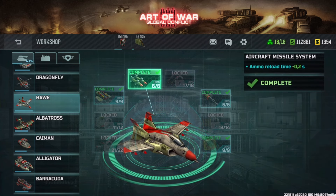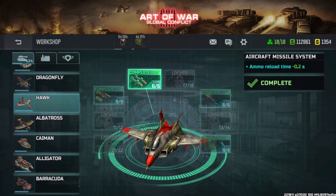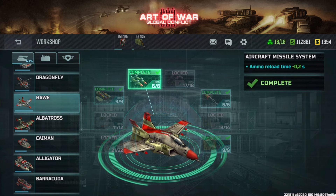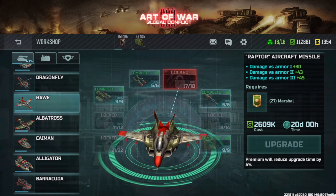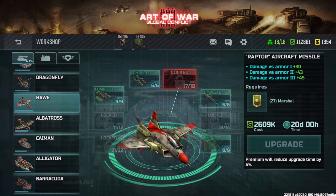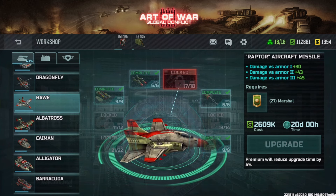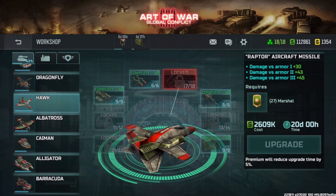Next, upgrade the aircraft missile system reload time — this gives you less reload time, meaning it can fire missiles faster. The Raptor aircraft missile is the missile that launches after your hawk attacks; upgrading it increases both the range and damage of that missile.